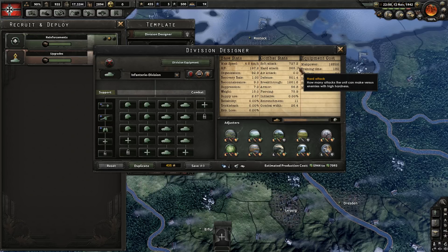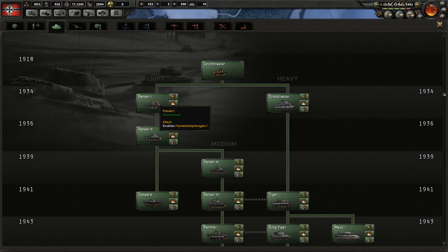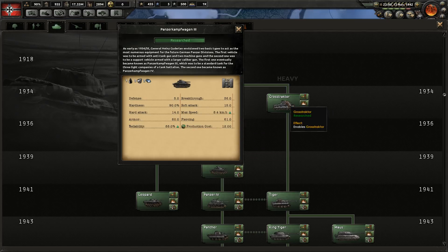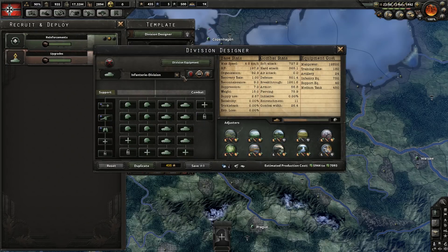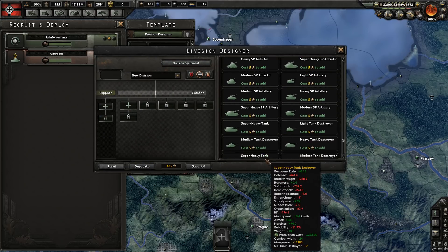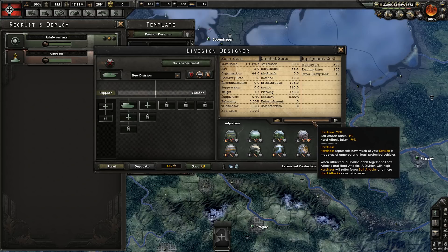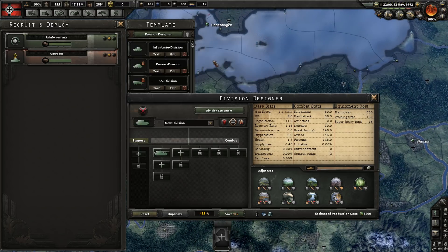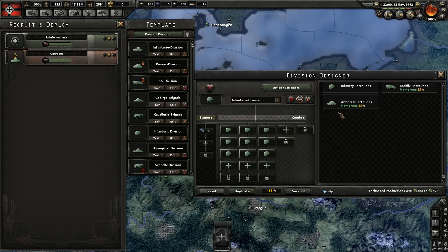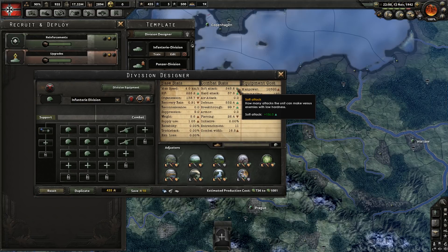This isn't universal — mechanized infantry also have hardness. Looking at the research tree: light tanks have 80% hardness, mediums 90%, heavies 95%, moderns 98%, and super heavies 99%. You could create a dedicated super heavy tank division — not recommended due to terrible organization — but with 99% hardness, only 1% of soft attack damage would affect it. So classic artillery-infantry divisions would do very little damage against it.